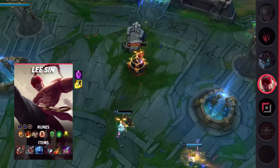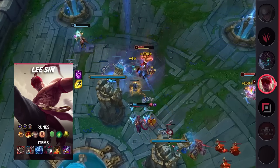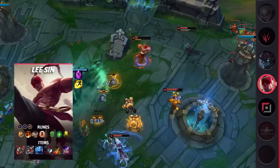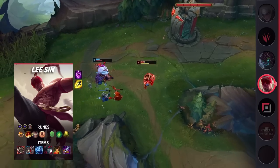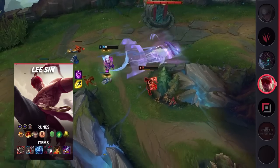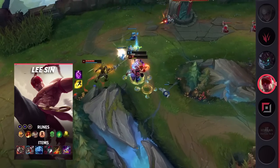When it comes to your items, you'll be building Ravenous Hydra, Defensive Boots, Iceborne Gauntlet, Black Cleaver, Death's Dance, and Maw of Malmortius. Lee Sin offers a powerful laning phase, but in order to truly take advantage of it, you'll need a lot of practice. On top of this, while he does have a relatively basic kit, his skill ceiling is one of the highest in the game. If you really want to unlock the true potential, you'll need to practice and study his combos.